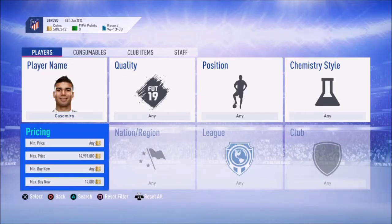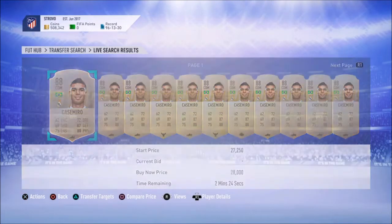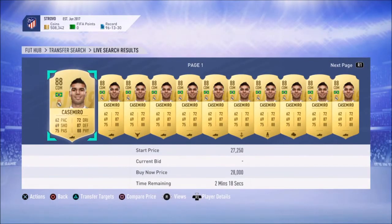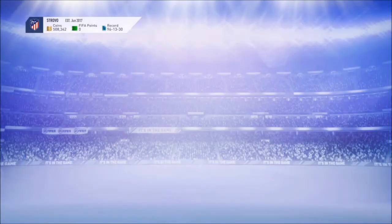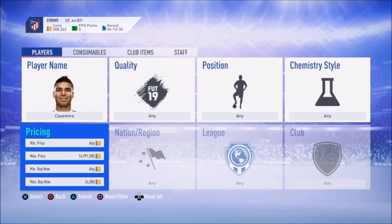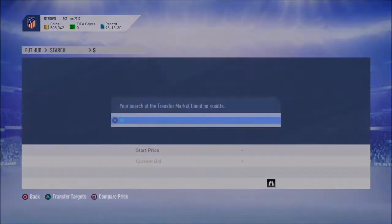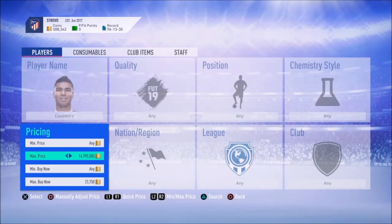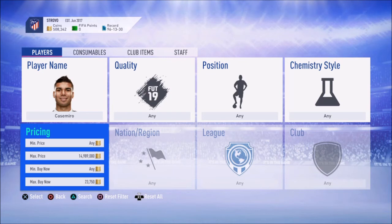So Casemiro's price is actually pretty low considering he's 88 rated. He's around $23,000, so you probably want to try to get him for around $21,000. Just try to pick him up for around $21,000, and you can always try to get him on bid if possible.